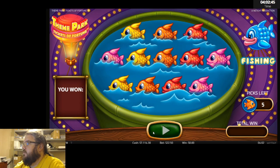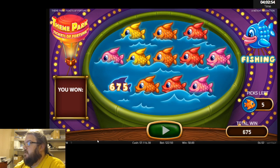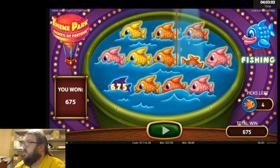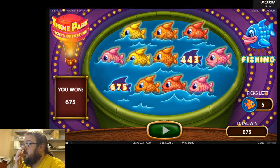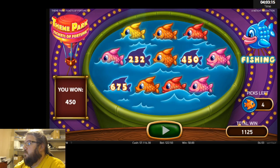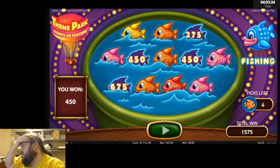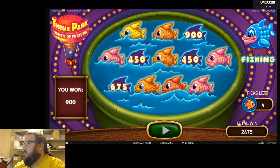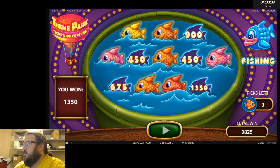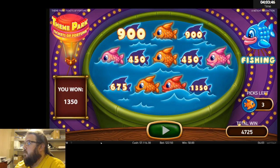We get to pick five fish. We got a plus-one pick — nice. Playing 10-cent denomination so that's $67.50, I'll take that one. Another plus-one — nice. There's $45. We got another plus-one so we essentially have eight picks. There's $90. That's a big one — $135. We got another pick, wow, we're cleaning up. $400!